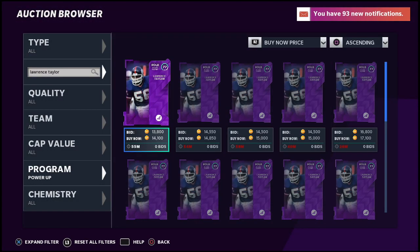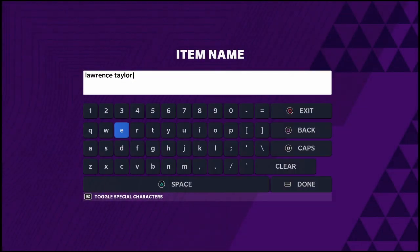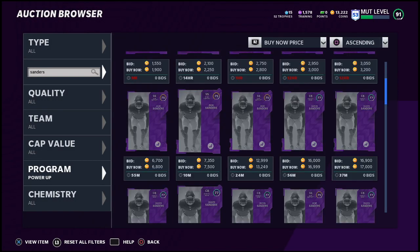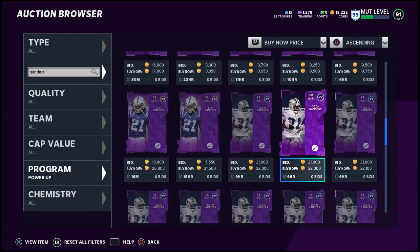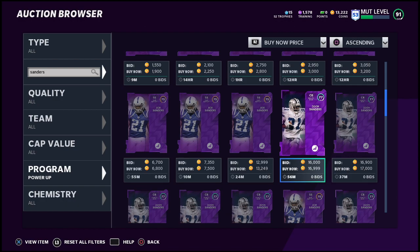Another example is Deion Sanders — he's a really, really good corner, probably the best cornerback in the game. His power-up is going for 16,000 to 17,000 coins. So this is one simple way to make coins in Madden Ultimate Team: just do those sets. Now once you have coins — I currently have 13,222 coins — what I want to encourage you to do is on Mondays and Tuesdays, that is when you want to do your coin-making methods.